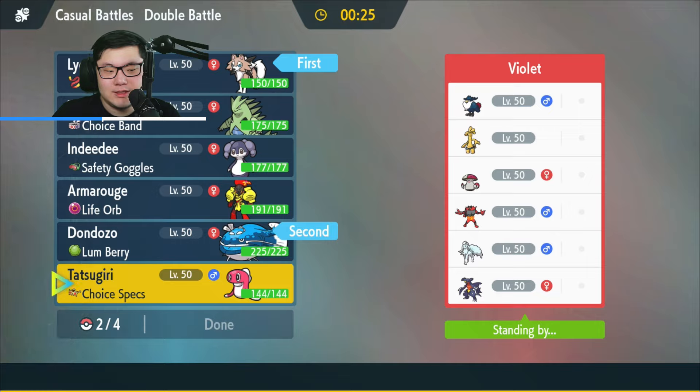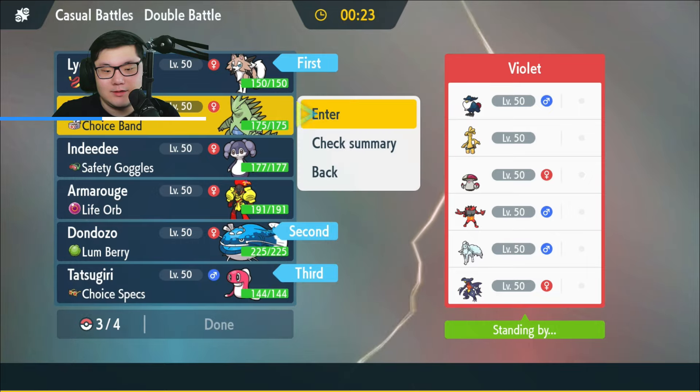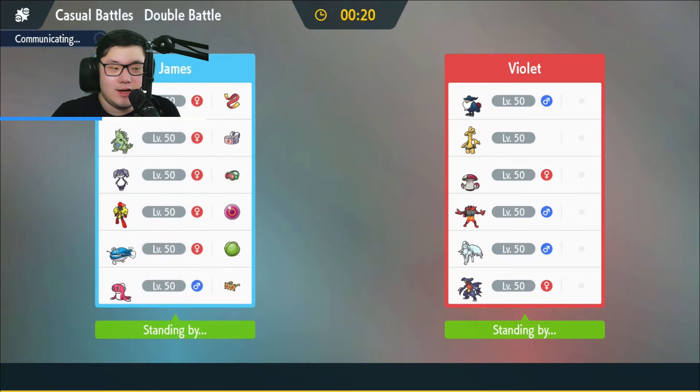Lycanroc and Dundozo seems pretty safe. Have the Tatsugiri and Tyranitar in the back, because against Ninetales, I could always switch out and make sure they don't get Aurora Veil. I could predict their double out and just go on the offense. There's a lot of things I can do with this lead.